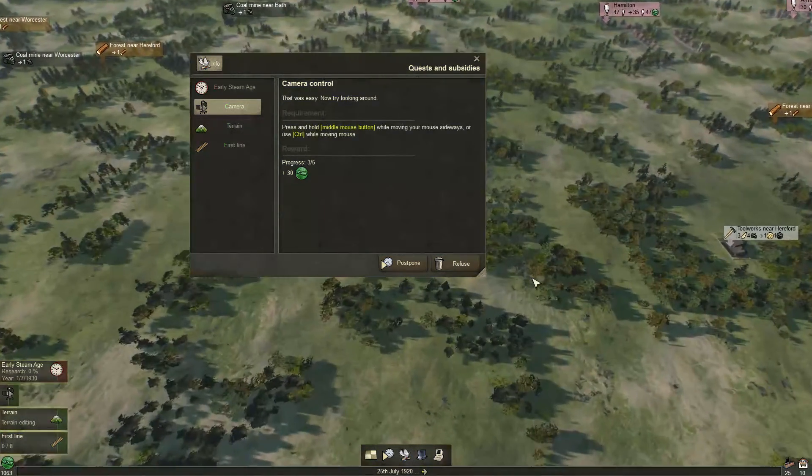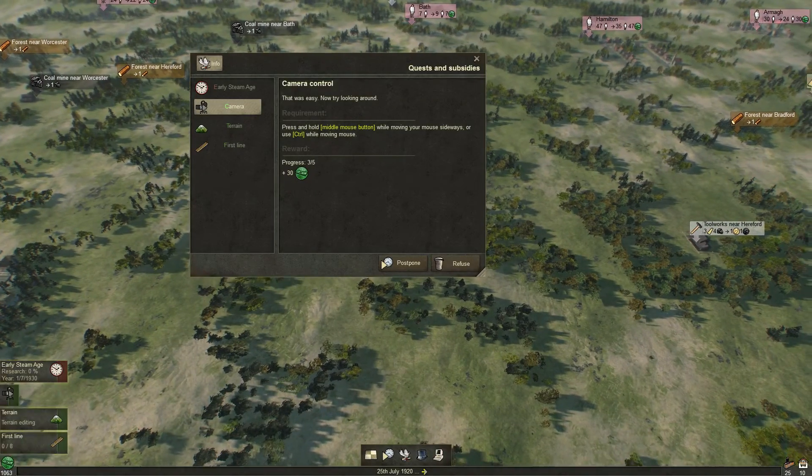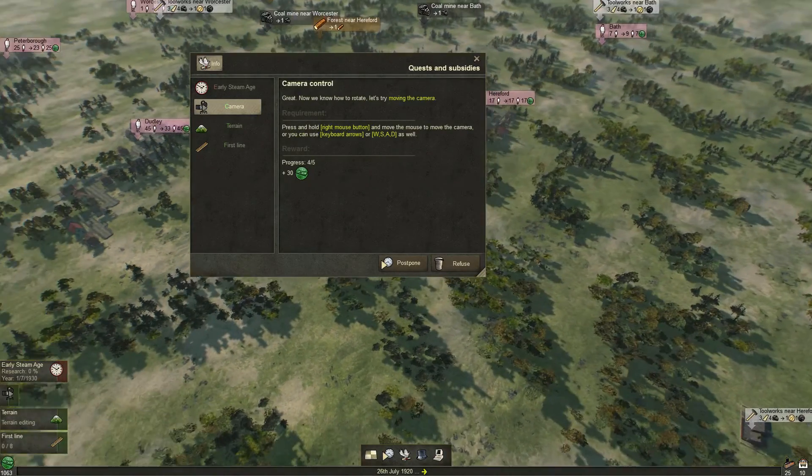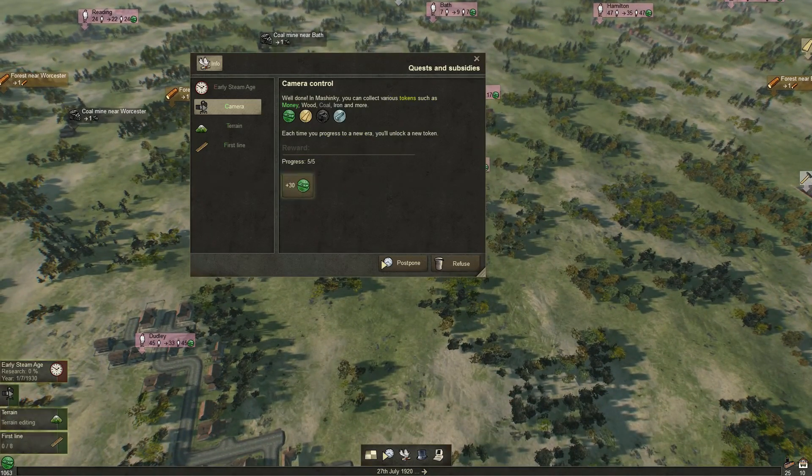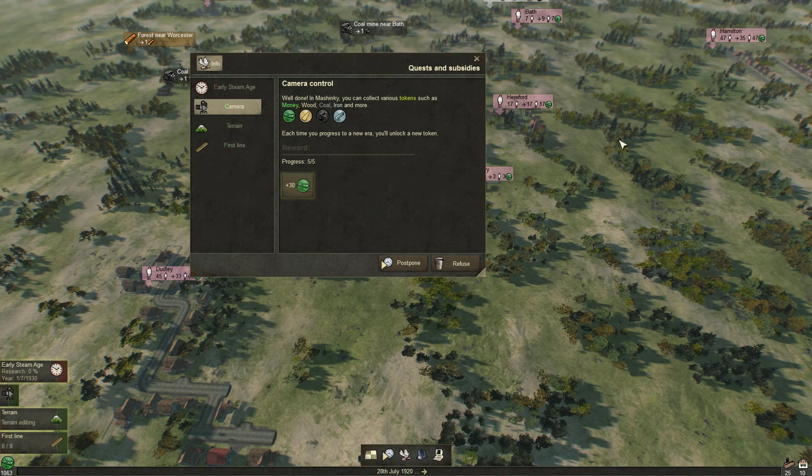So let's move the camera — move up, down, hold the middle mouse button, use control. Right button to move. That's not too complicated, everything as usual. In MachineKey you can collect various tokens such as money, wood, coal, iron and more. For each time you progress to a new era, you will unlock a new token.